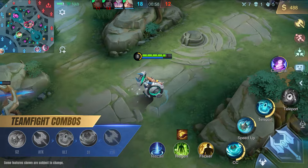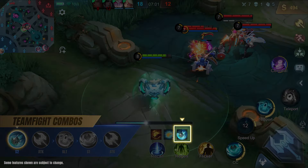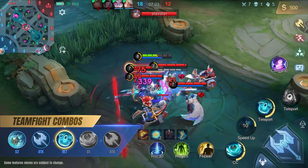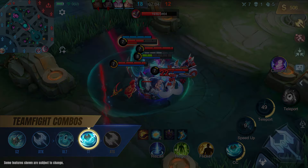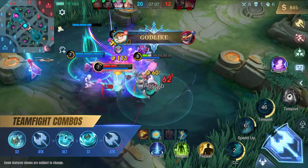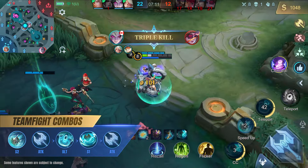Chip is usually the initiator for his team. In teamfights, use Chip's second skill pre-emptively to build up speed. Then hit a target with his basic attack and deploy the main portal with his ultimate. Follow up with his first skill and another basic attack to stun them while the main portal's delayed effect slows them, and continue the fight as allies portal in.